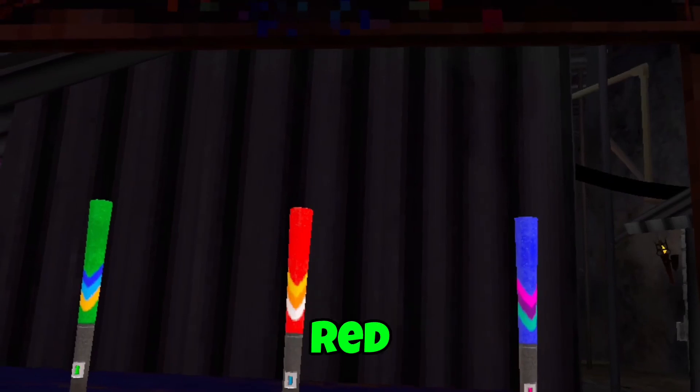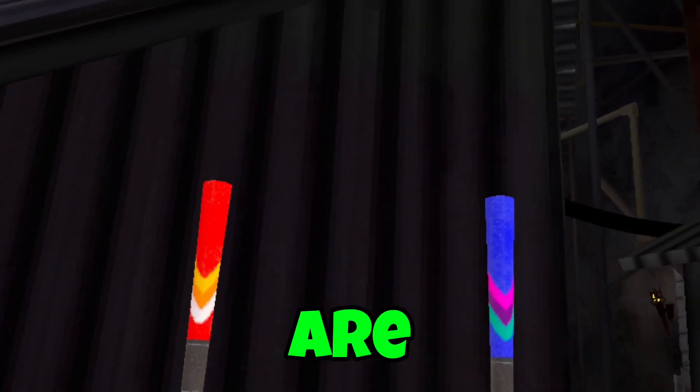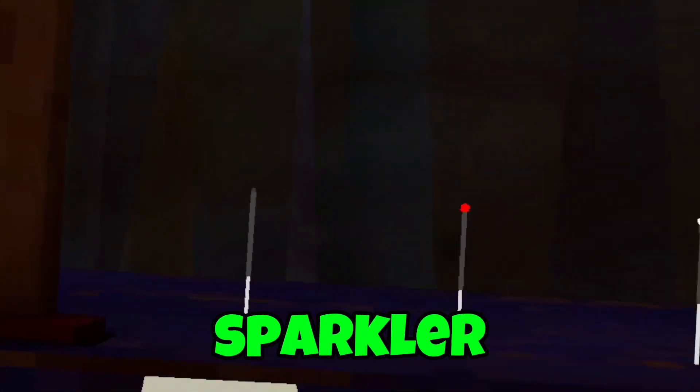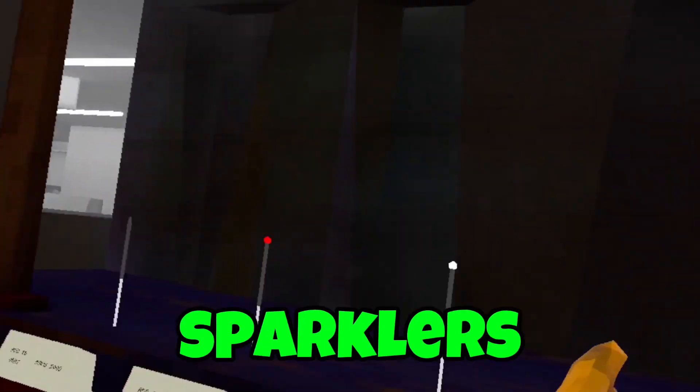The next secret is that this red firework launcher was here last 4th of July, but these two are new firework launchers — so make sure you grab those before the four-day timer ends. This sparkler is not new; it came out with a Christmas update in the past. These are all new sparklers, except for that one.